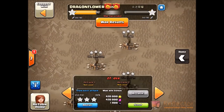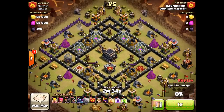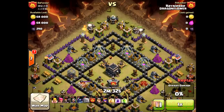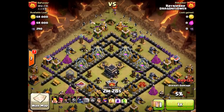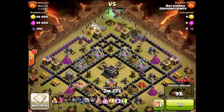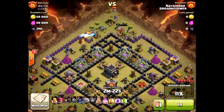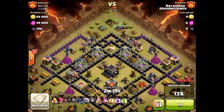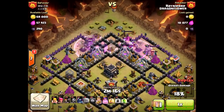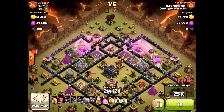This next attack is not just a GoWiPe — he still has a few witches, but it's more of a GoWiPe than anything, so it's like a GoWiWiPe. He drops two golems up by these archer towers, then spreads in some wizards. He drops his clan castle with some witches in it, both of his heroes, all up here — nice and spread out. The golems are going one to each side, which is perfect. His heroes are going to the right but the wizards are going to the left to compensate. He drops a rage spell on both sides and wall breakers on both sides so they get to use those rage spells.